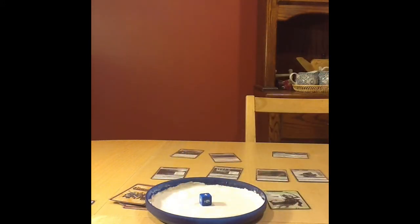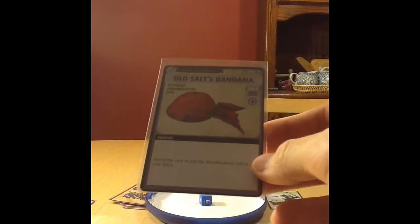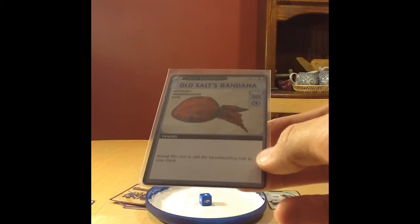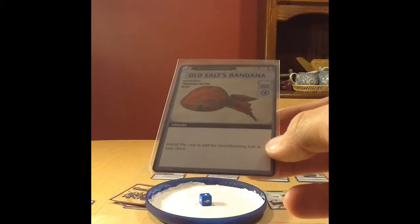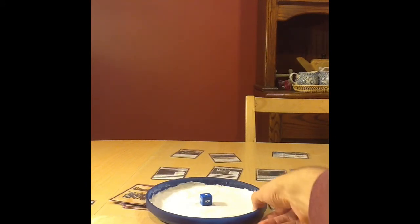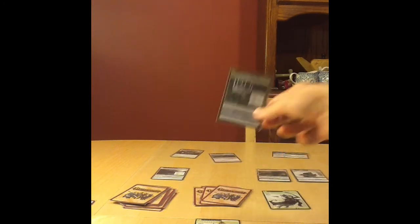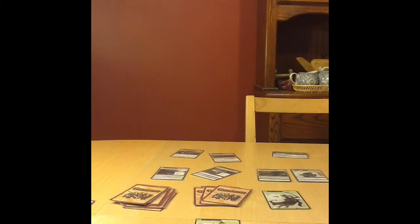After consulting the Plunder Table, a 4 is an Item Card — so I get the Old Salt's Bandana. This says to reveal it to add the Swashbuckling trait to your check. Seeing as I have the Pirate Shade Haunts in front of me, adding the Swashbuckling trait is very undesirable because it will only make my check more difficult. We have the Wishing Well location to close, which requires an Intelligence or Knowledge 8 check. Let's see if the Pirate Shade Haunts affect this check.